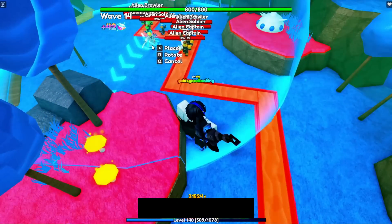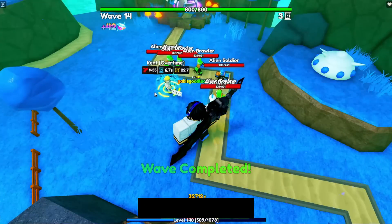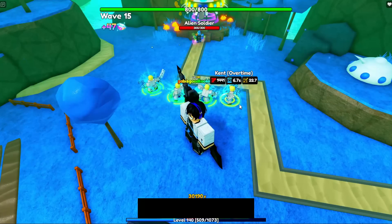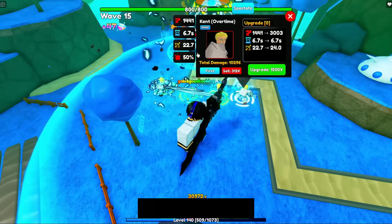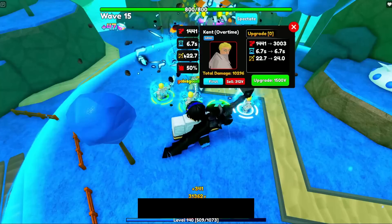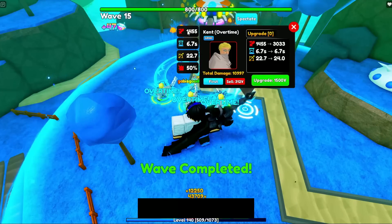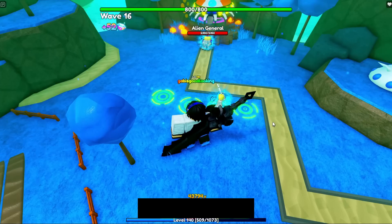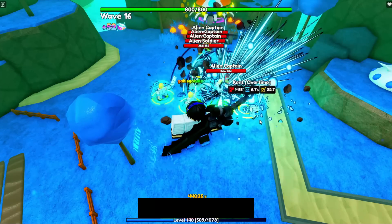One of the reasons to get Kent is because he's limited. He is also the most amazing scaling unit in Anime Adventures so far. As you guys can see right here, he has 50% critical damage — that basically halves whatever damage is dealt. Whenever a wave finishes he buffs himself, which is amazing.